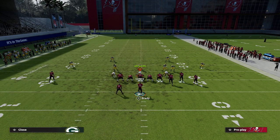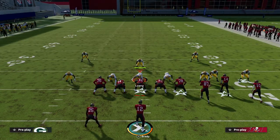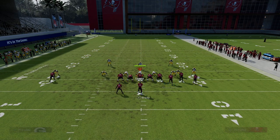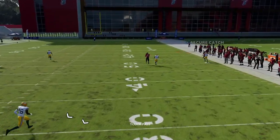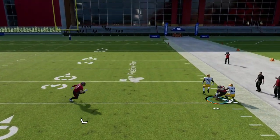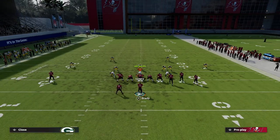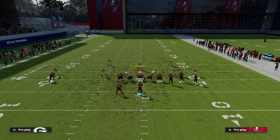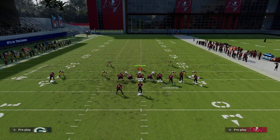This is going to force them — they're not going to be able to do what they want from a man-to-man perspective, because if they shade underneath and you have a good receiver you can just lob this over the top. A lot of times he's going to be able to make the catch, especially in Ultimate Team where you'll have better players. So now what they'll have to do is go to Cover 2 Man, because that's how they stop the wheel route or the outside fade.